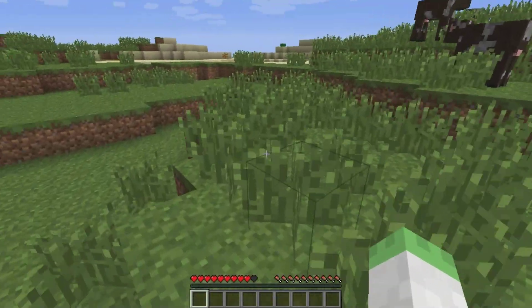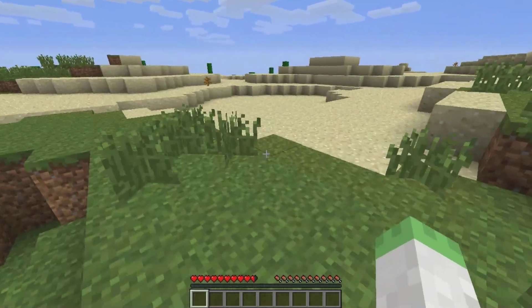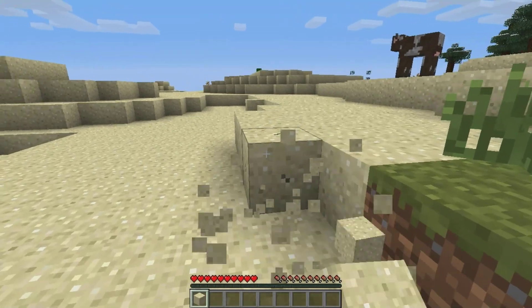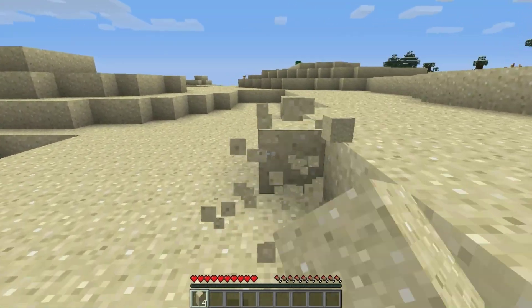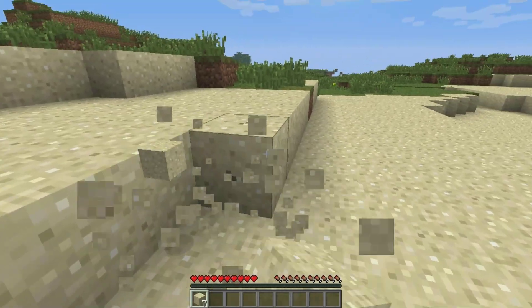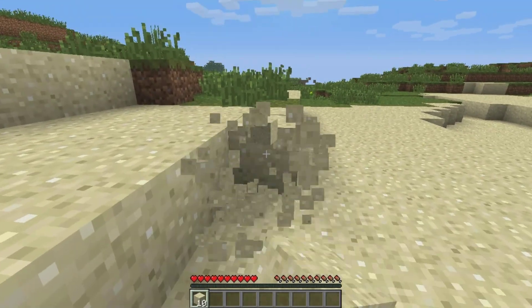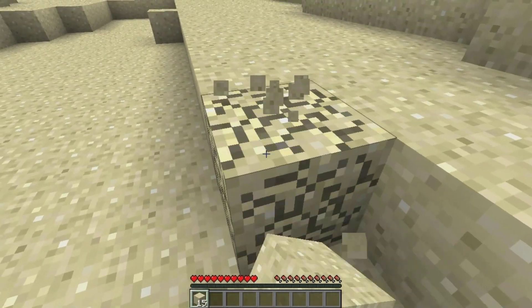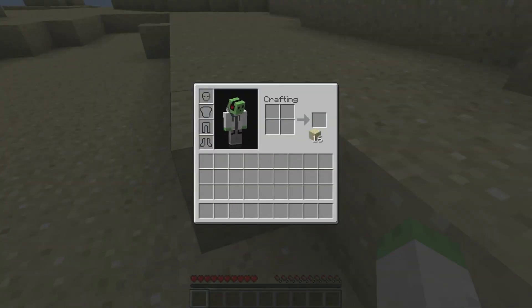We're going to check out the new sand. There are two new decorative blocks and you need sandstone for both of them. So what we'll do is get 16 of these — probably have to get 16 twice, but no big deal. We'll break these down into fours in the crafting square, which gives us four sandstone blocks.